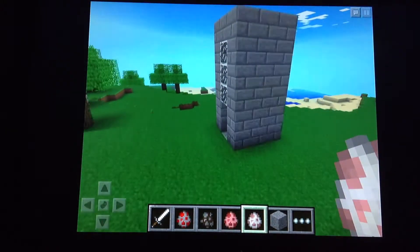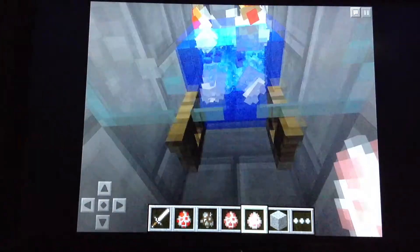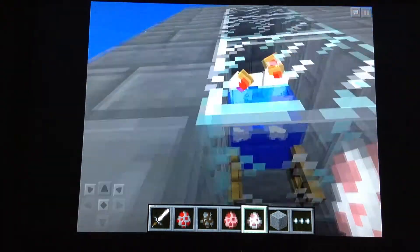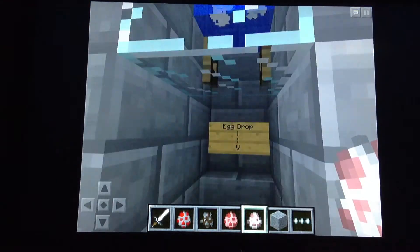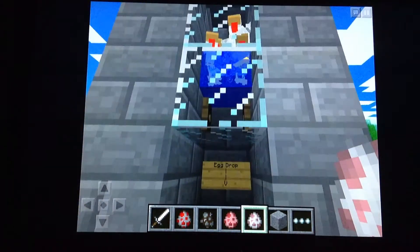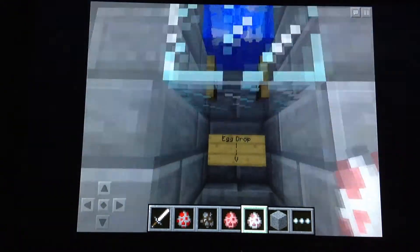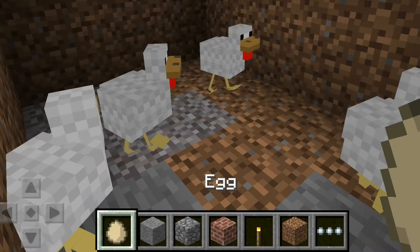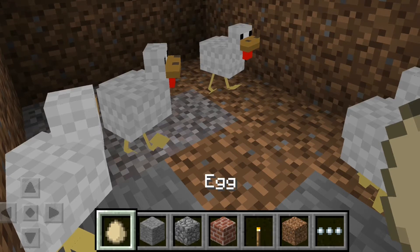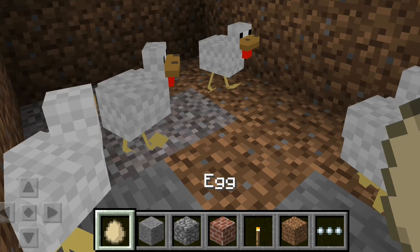The next thing is that chickens can drop eggs. It took a while to get one of those chickens to drop an egg, so I just went into survival and got some chickens.